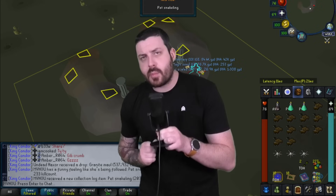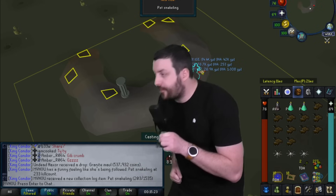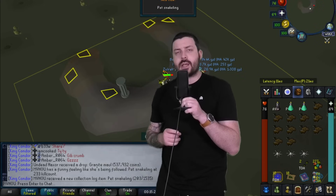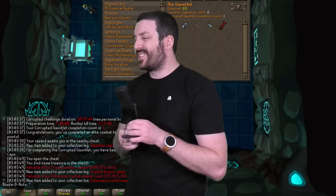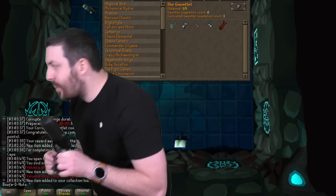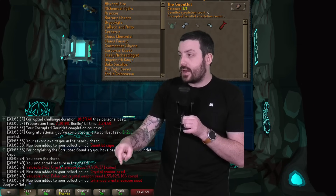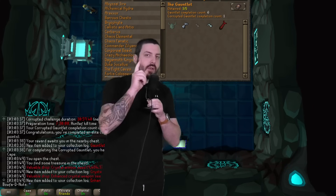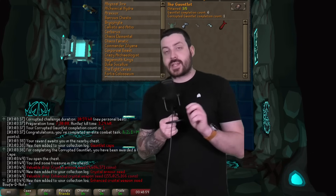Our first Iron Man moment for the week goes to Undead Hacksaw getting the Granite Maul at 536,000 coins — congratulations on getting such a beautiful drop from your Gargoyle Slayer task. Our second Iron Man moment is a ridiculous drop — this one is actually a main account getting a Crystal Armor Seed and an Enhanced Weapon Seed, two C's right there in the chat box. Iron Men are seething looking at this screenshot, but that is insane luck.